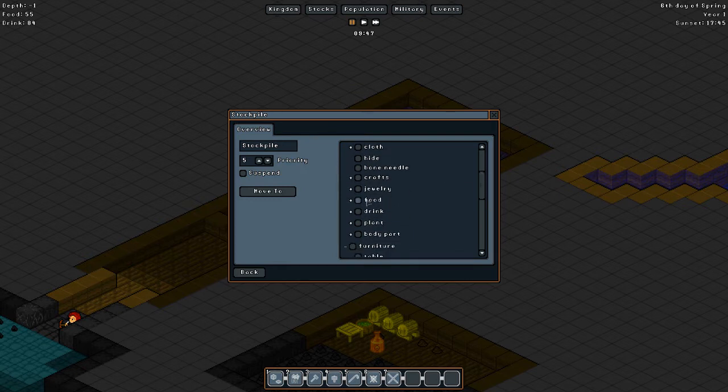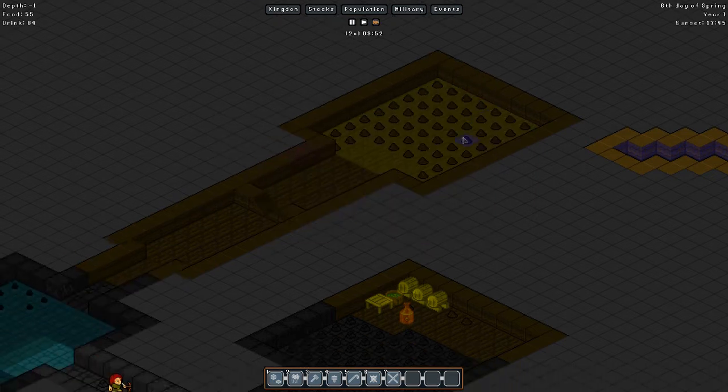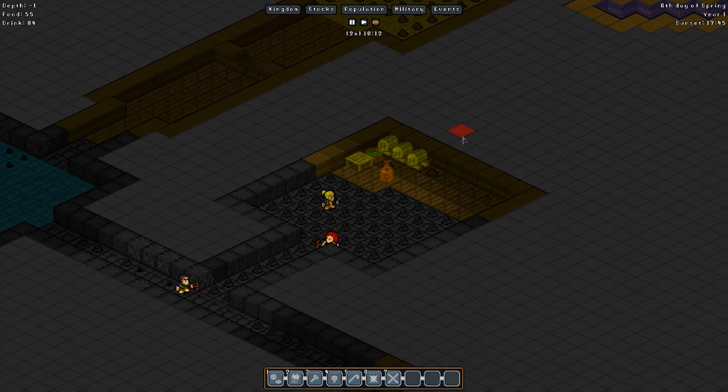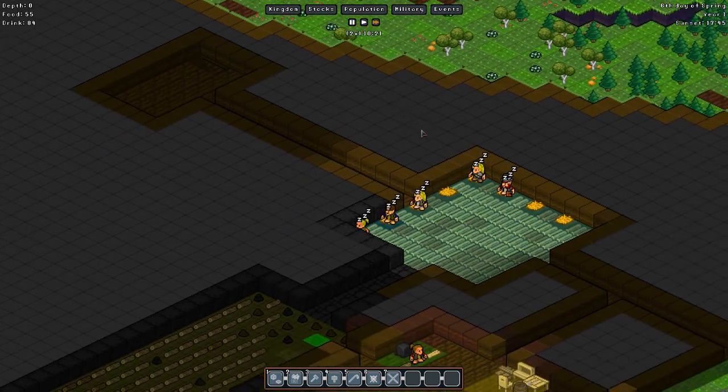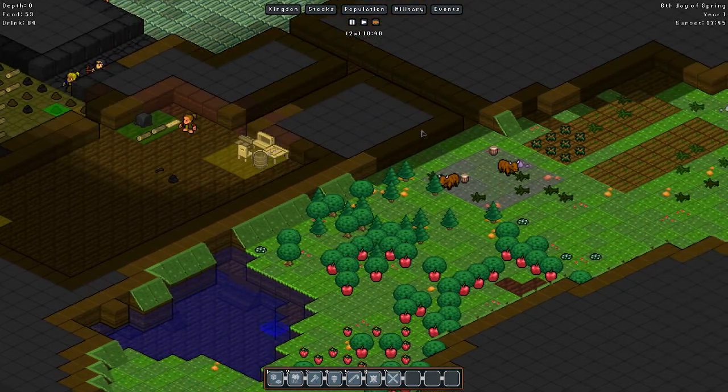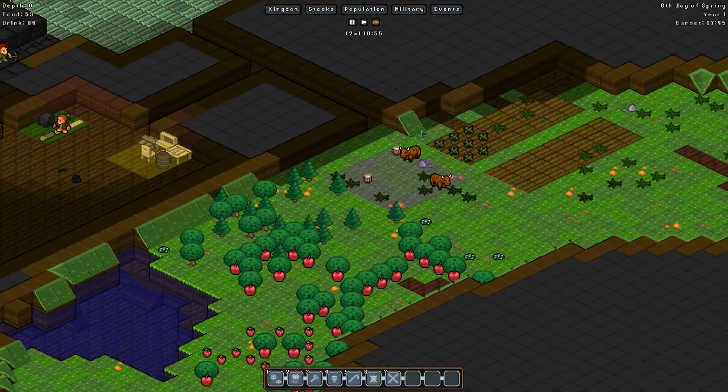I guess food and drink — this is gonna be a stockpile for food and drink, just because it's gonna be near everything. So food and drink — done. Everybody's gonna start living underground soon, so that's what I want to make sure gets done. I don't know how to make barrels get moved over there — I don't know how that's gonna work. I'm a little nervous about that.